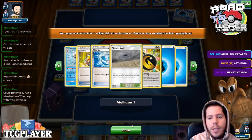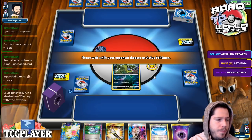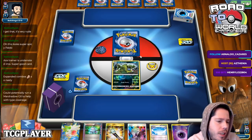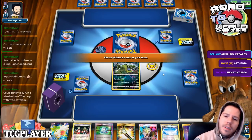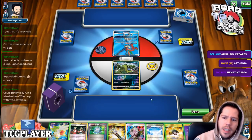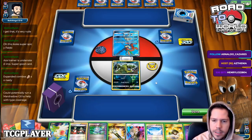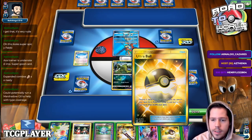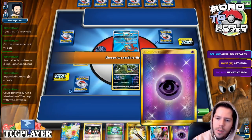Someone suggests running a Marshadow Jax for type coverage, but I feel like running Mewtwo and Mew would be better since Marshadow is just so fragile. By seeing a Keldeo, this could be ADP-ish. We now know we need Alolan Grimer for sure in order to deal with whatever my opponent is trying to do. We have Gladion to access Alolan Grimer, which is really nice. With this first Ultra Ball I'm going to discard the Field Blower and the Psychic.